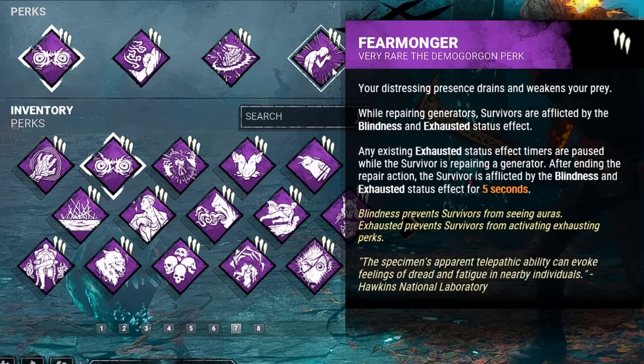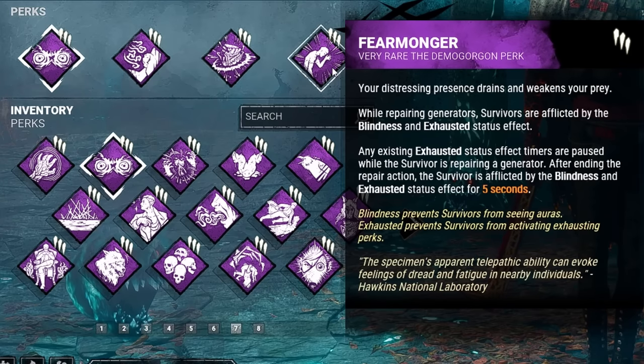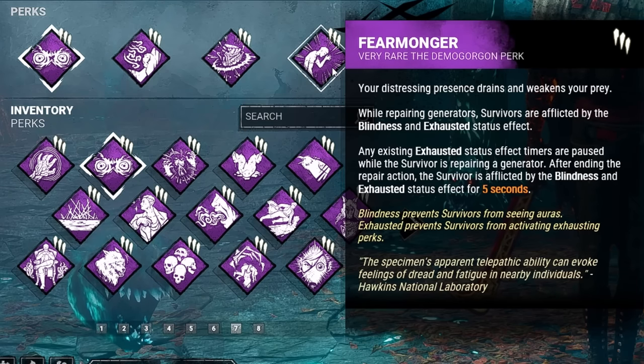And last but not least, we have Fear Monger. Whenever survivors are repairing generators, they'll be afflicted with the blindness and exhausted status effects. This will persist for five seconds after they leave the generator.